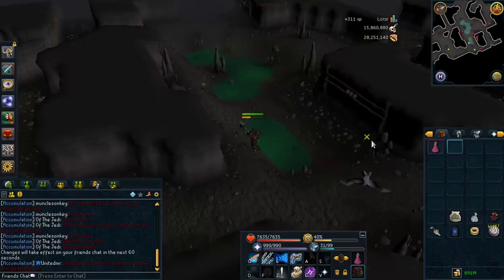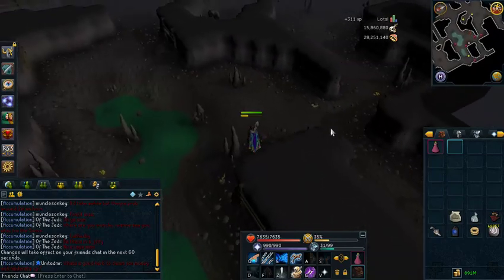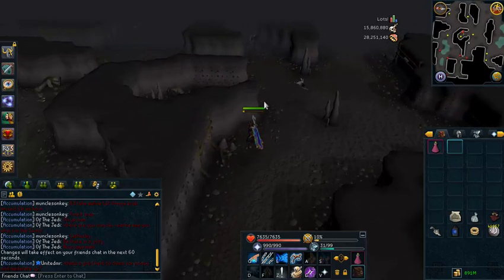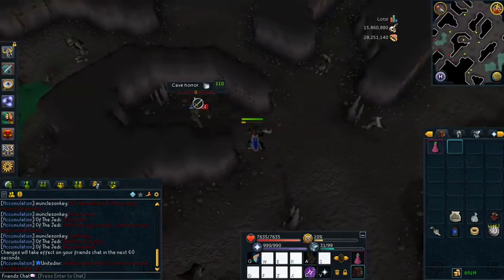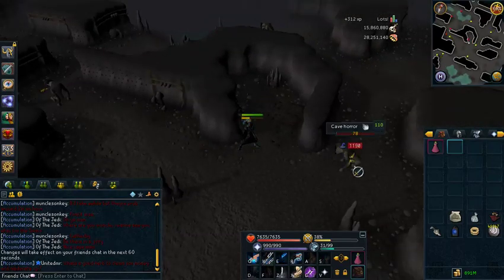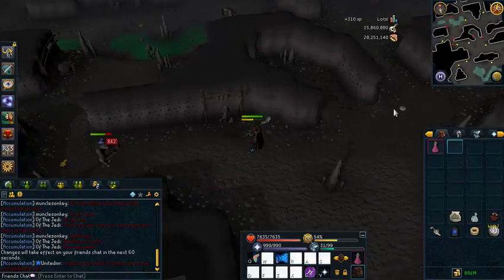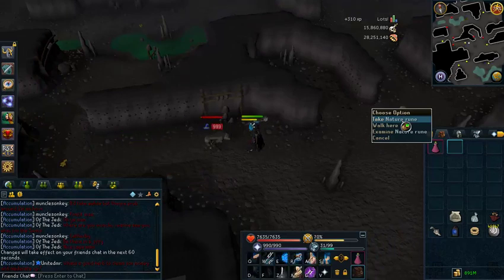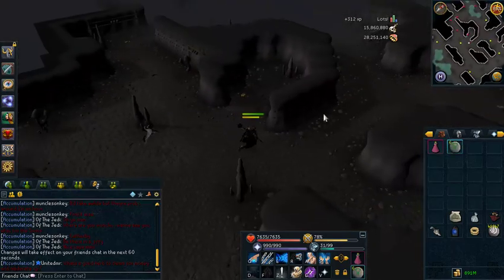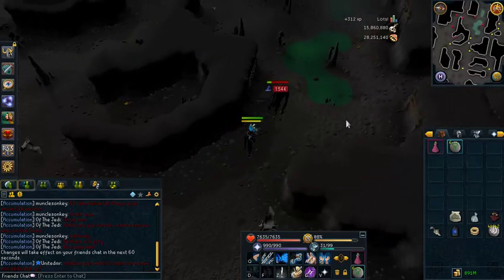I killed that guy in one shot there. The reason you want to bring a staff here over a wand and book is because when you first click on a monster, your character automatically does an auto-attack ability, and then after that you use whatever ability you normally use. So I hit 1.8k there with my auto-attack, and then my ability kicked in. Staffs have a higher first-hit damage than a wand and book do, so they are actually better to use than a wand and book against monsters with low health. I just wanted to mention that because there's this ongoing debate about which is better — Virtus Wand and Book, or Chaotic Staff — and some people seem to think Virtus Wand and Book are better in every situation. I just want to clear that up.